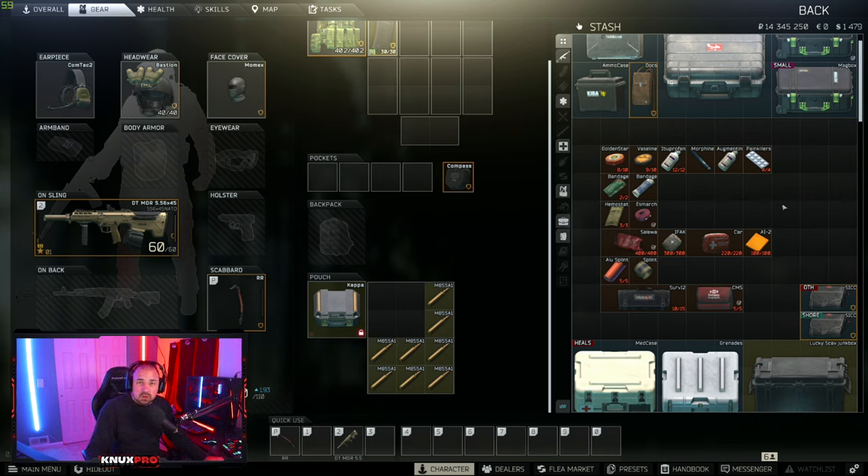What is going on everyone, I am Nuxpro and welcome to this Escape from Tarkov guide. In this guide we're going to go over what medical items you need to bring inside a raid to help you survive. We're going to be going over gamma and alpha container players under level 10, and alpha, epsilon, and gamma container players over level 10.